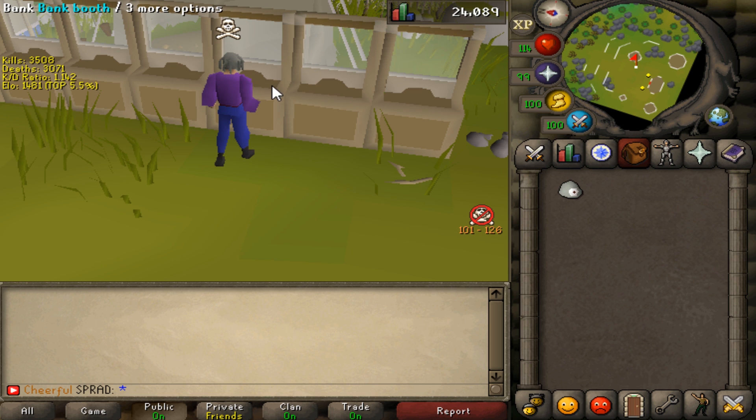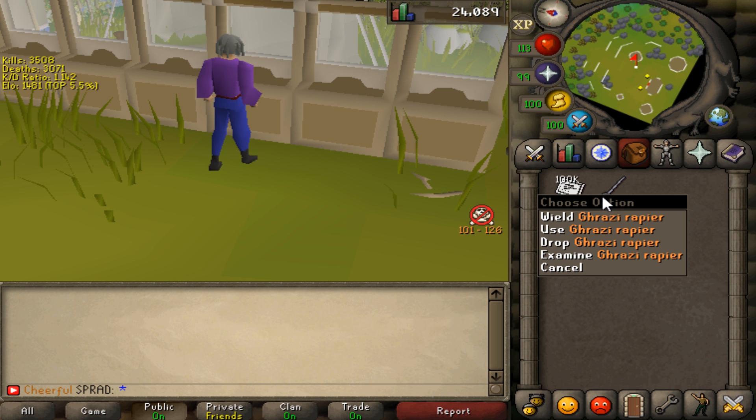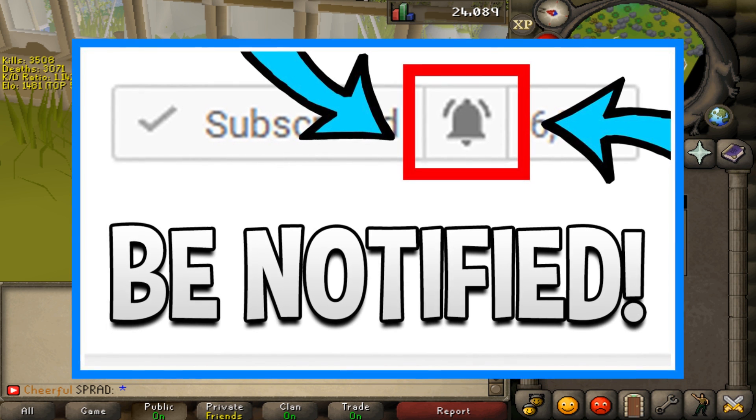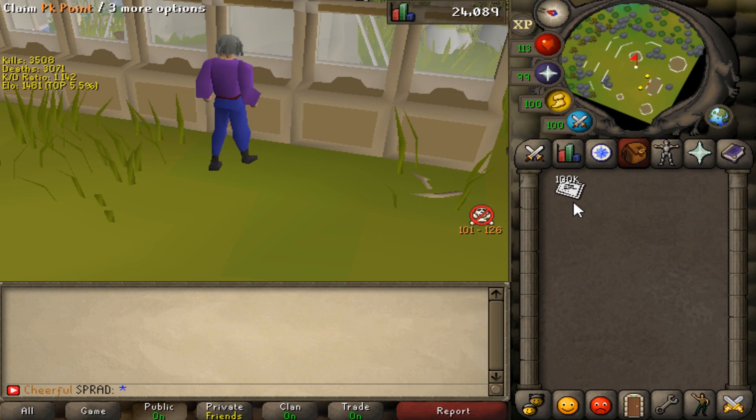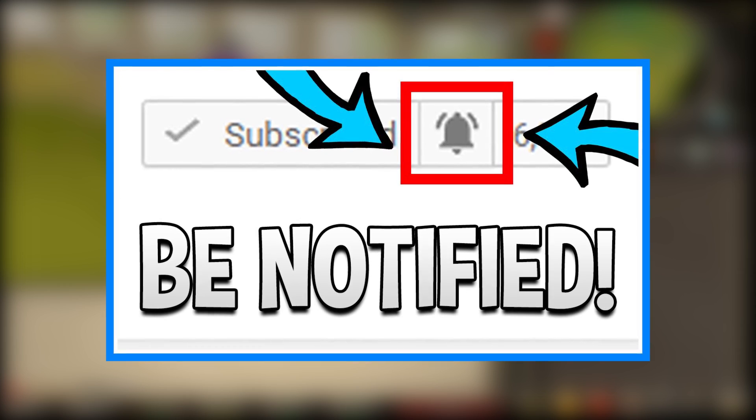We got a fighter hat. Whoever's first comment on this video actually gets a Ghrazi rapier. If you don't want to miss out on being first comment, make sure you press that post notification bell. I'm also giving away 100k to one lucky winner - all they have to do is like this video, comment their IGN below on Ropescape, and subscribe to my channel with post notifications on.